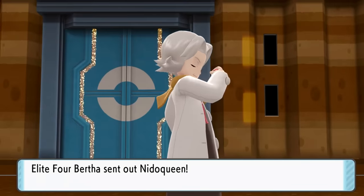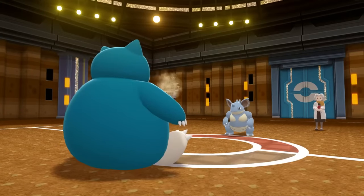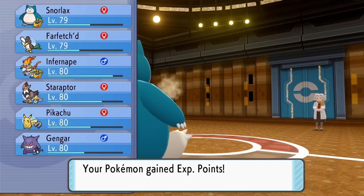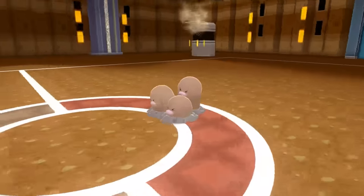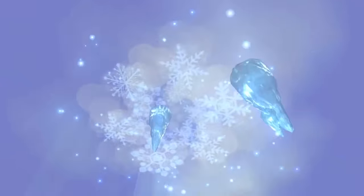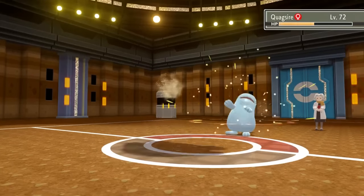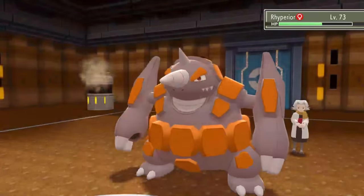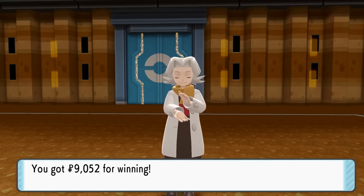The second member of the Elite Four is Bertha with her Ground types — this battle was probably going to be the hardest. What we do here is start with Snorlax and use Curse several times to boost our attack and defense as much as we possibly can, to guarantee the sweep through this team. Meanwhile her Nidoqueen uses Spikes. After finally boosting enough, we go for Body Slam and defeat Nidoqueen in a single hit. Dugtrio is next — we hit it twice because it has Sturdy so it survives the first one. Snorlax is so bulky — Body Slam against Mamoswine defeats it like it's nothing. Quagsire follows up — same thing, a single Body Slam and it is gone. Donphan follows and the same fate comes to it. With only Rhyperior remaining, we try Crunch instead, which takes half its HP away, and a second Crunch finishes it off. We defeated Bertha with just the help of our big boy Snorlax!